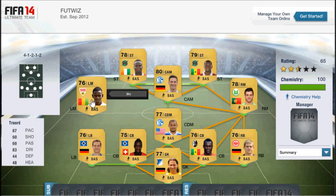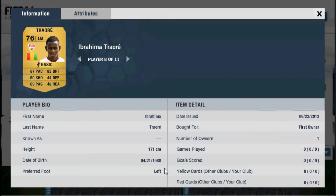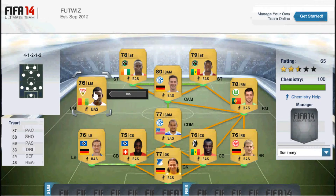In at left mid is Traore. He's got 87 pace, 83 dribbling, and he's got four-star skills, but he only has two-star weak foot and he is left-footed. So he'll be good for the crossing into your strikers, but cutting in on his right foot would be a bit of a weakness. Still, he has pretty good pace.